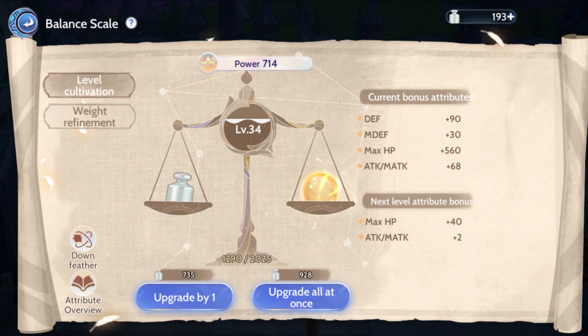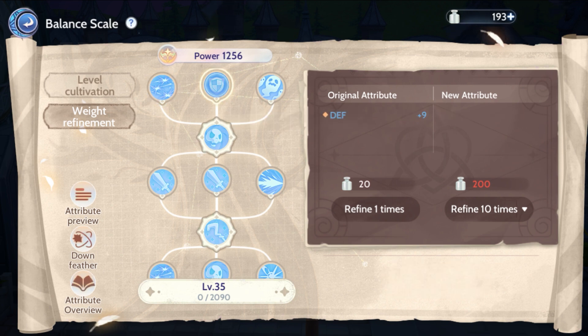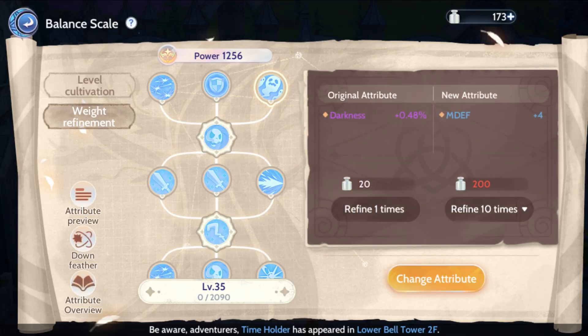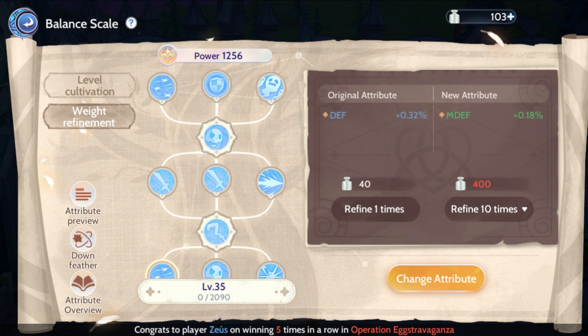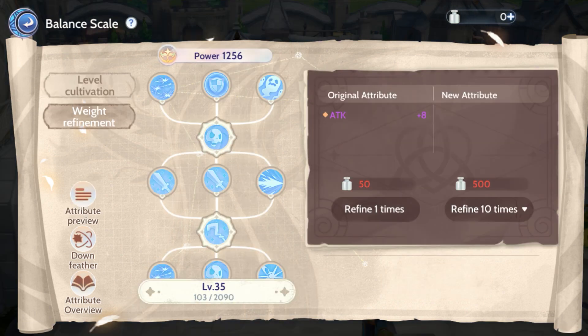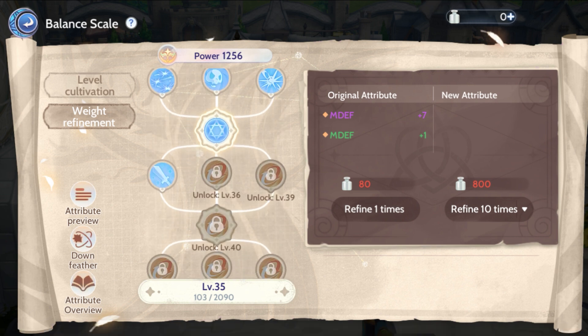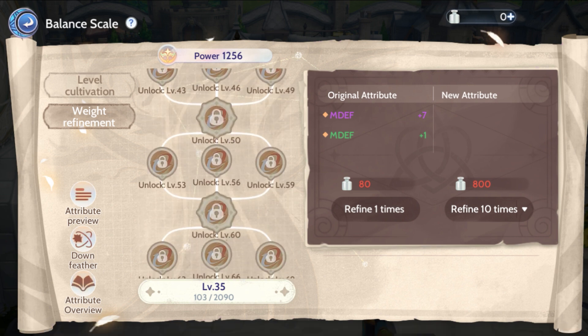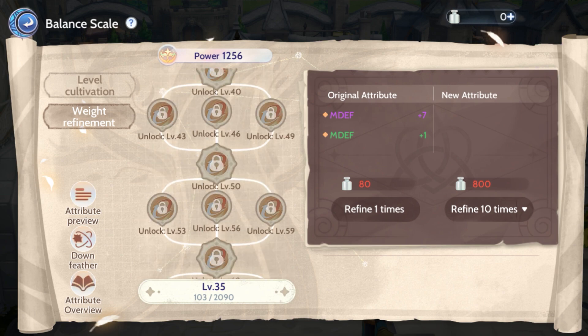The next part is weight refinement, where you can also acquire good stats. When the level cultivation reaches the restriction level, you can continue to upgrade by meeting the corresponding refinement condition. When you reach a certain level of cultivation, new refinement sockets can be obtained in the weight refinement tab. You can click a newly opened refinement socket to activate it — there is no consumption of balance weight needed. You can also change the stats in the weight refinement tab and have a chance to obtain rare quality attributes, either as single or dual attribute entries. Additionally, you can acquire special skill attributes.